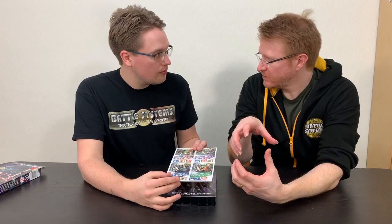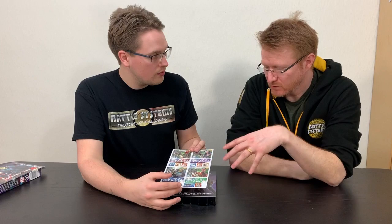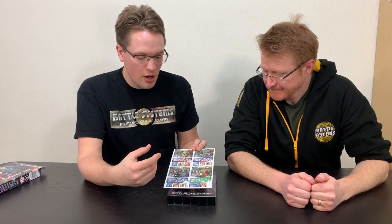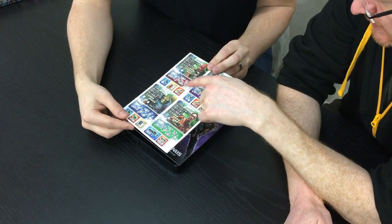Class boards are also double-sided so you've got some options of how you equip your characters. When you're playing as traders, they fit in the little dashboards that come in the game or you can buy as a booster as well, along with the class boards, so everything's held in one place. These characters you can play as a crew on their own, or you can mix and match them with the core game crews or any of the others, so if you've got favorite characters you can just choose those.